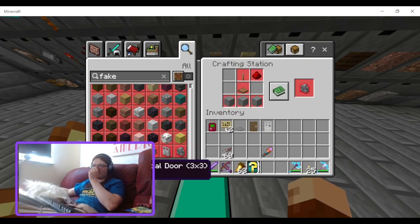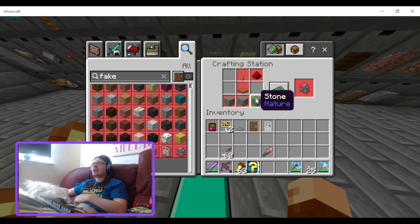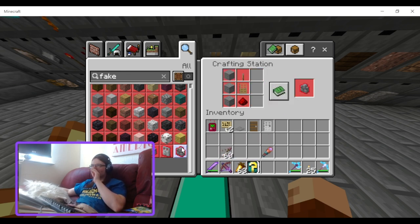There's also the vertical door right there. To make it — you put the stone there and then a trap door. Yeah, vertical door, trap door. That's how you do it — fake trap door.